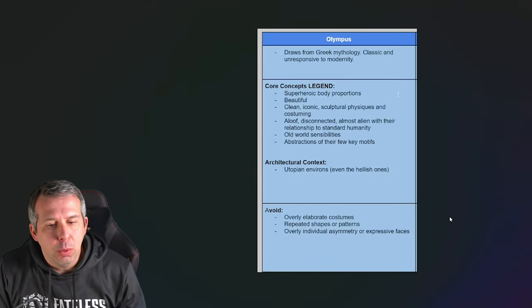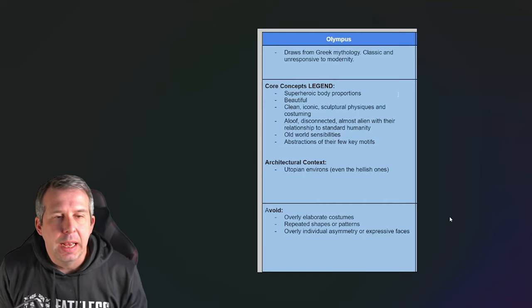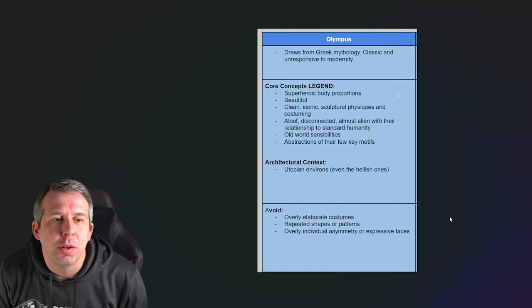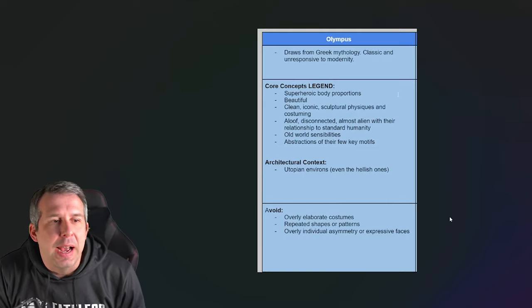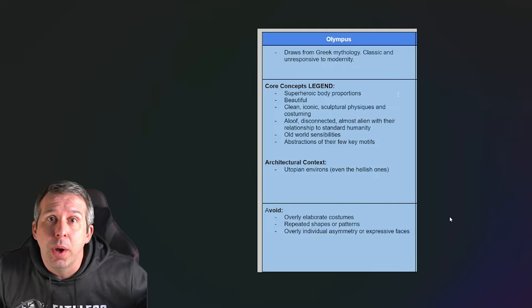So let's talk about building a legendary champion — we've got a really cool showcase for you. It all starts with some concepts for what a faction represents. We're going to be talking about an Olympian today, someone from the Olympus faction — one of our legendary heroes that will very soon be in the game engine I showed you earlier.